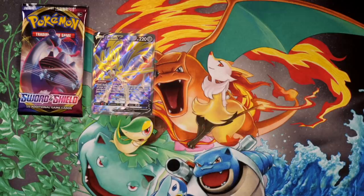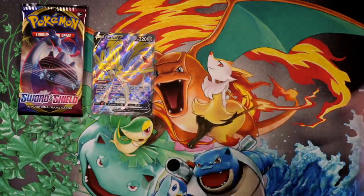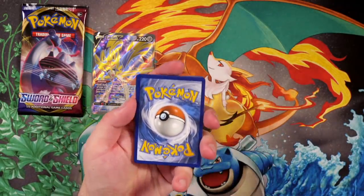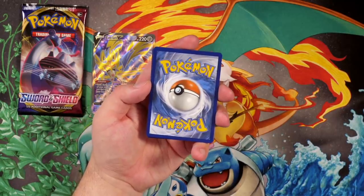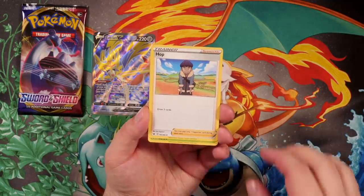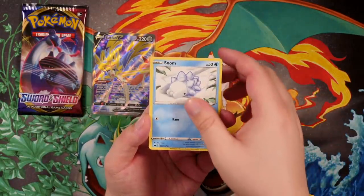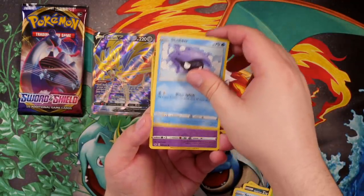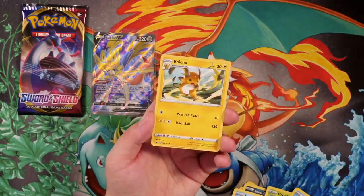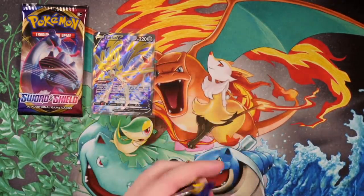Leave a like on the video if you enjoy Zacian V. Also don't forget to subscribe for more pack openings coming very, very soon — even daily. Hopefully you can pull your own Zacian Full Art on the Pokémon Trading Card Game Online app. Next up — we've got Zacian V, he's a metal Pokémon, I'm going to go for metal. We've got Hop, Dottler, a Potion, Galarian Zigzagoon — he who shall not be named — Munna, super cute Snubbull, Grookey, Shellder, a Reverse Holo Galarian Ponyta, and the final card is a Regular Rare Raichu. But we don't mind because we've pulled the Zacian V card!